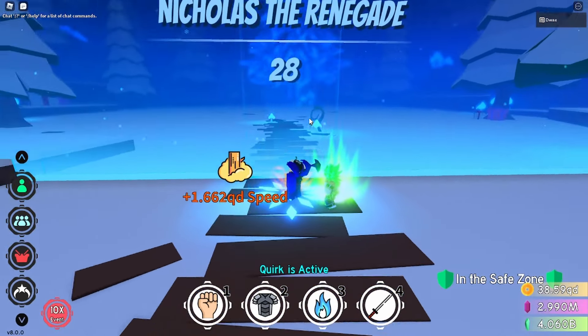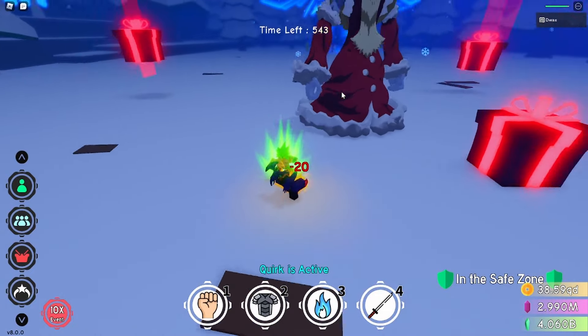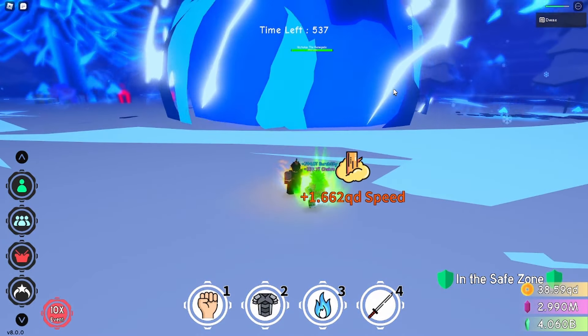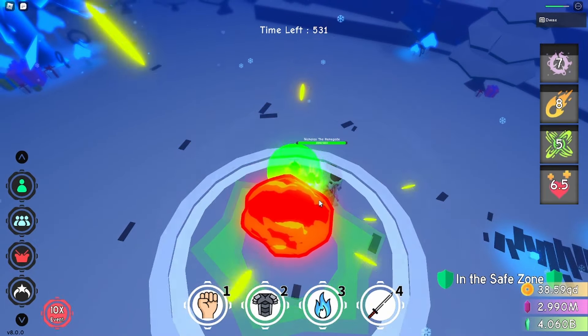We're just gonna have to wait for the cooldown to come down. Alright, Nicholas spawned in! What you guys just have to do is equip the quirk, go over to him, and click the C ability. The C ability should stun him like this because he hasn't been patched yet. After that just unequip it, equip your fruit or whatever you guys are gonna use to kill it, and just start spamming all your abilities.